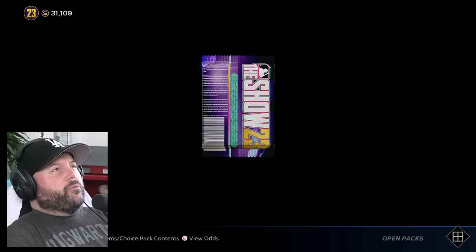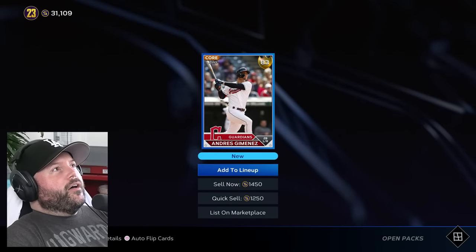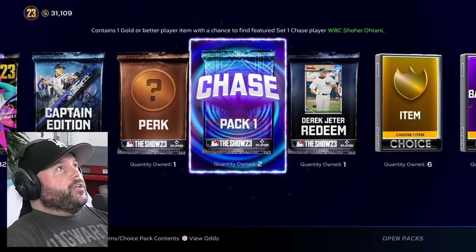Let's open another one of these right now, but we're going to save the last two for later. Just a gold — Jimenez. Add to lineup? No, never mind. We're not going to replace Trout with him. Let's open some of our 320 standard packs now.